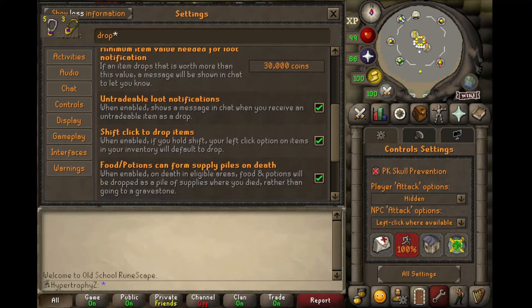But in the same place, you can also change untradable loot notifications. That'll tell you anytime something like a clue or similar is dropped. And then this is where you set up shift-click for drop items and supply piles for food and potions. You can do all of that by searching for 'drops'.